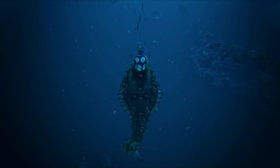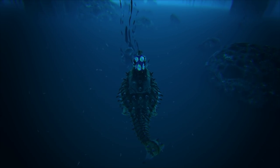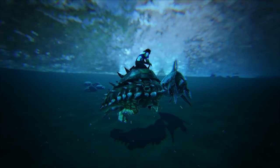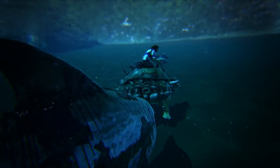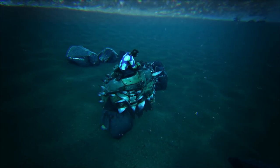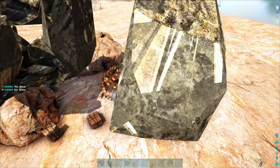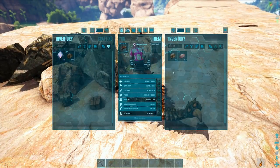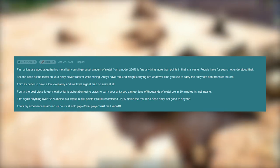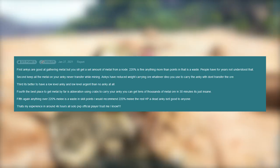Let's talk about some pro tips for the Ankylosaurus. First, you can use them to collect aquatic resources like oil or fish meat. Ankys are surprisingly fast underwater, and increasing their oxygen stat will make them move even faster. Next, raising an Anky's melee damage will allow it to collect more resources from resource nodes. According to a user on Dotadex, this is only true up to 220% melee damage — however, I haven't verified the exact percentage.